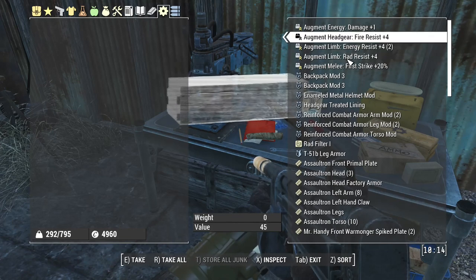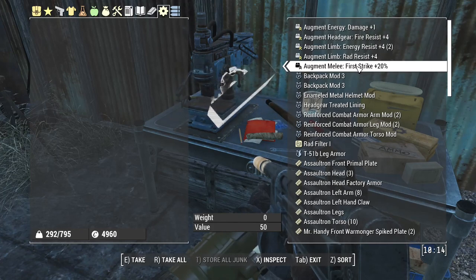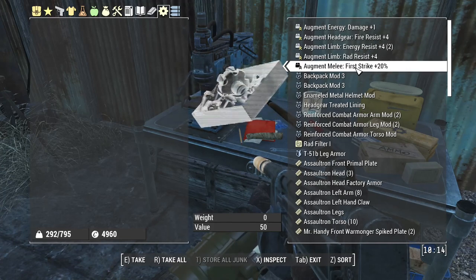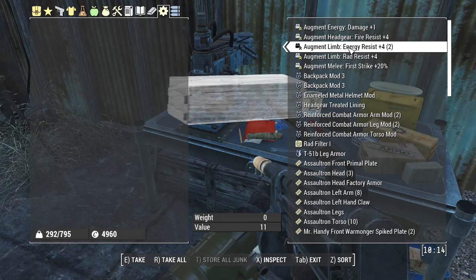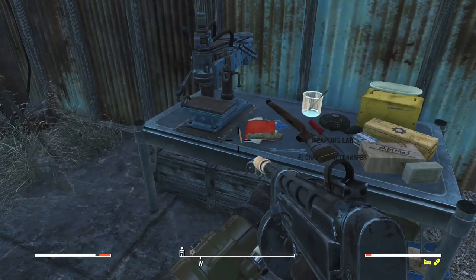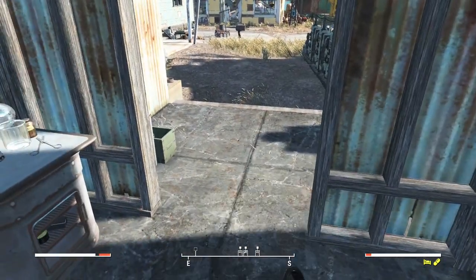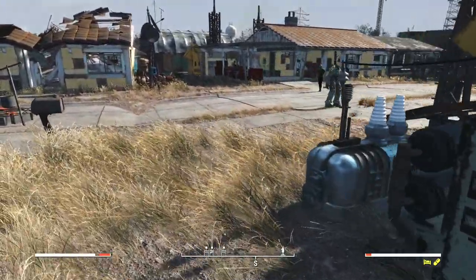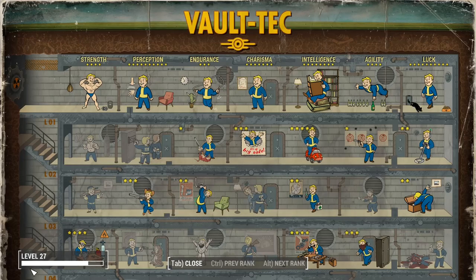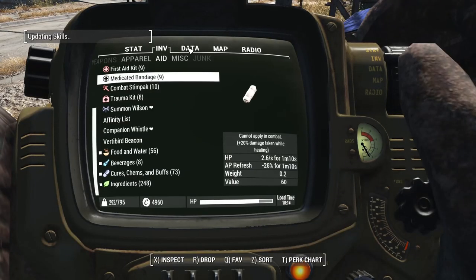Looking at augments - I need 20% melee, but I see that's melee first strike. There's rad resistance, energy resistance, fire resistance, energy damage. That's disappointing. I want to get to Strength 5, and in order to do that I need a level up, so I'm going to have to get some XP.